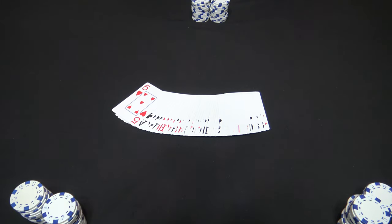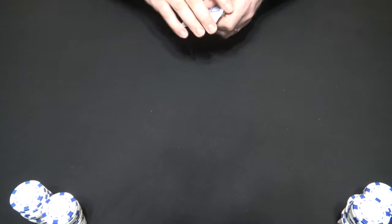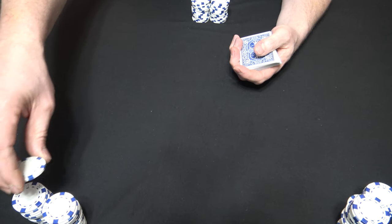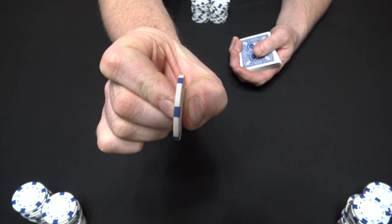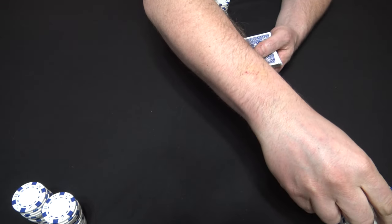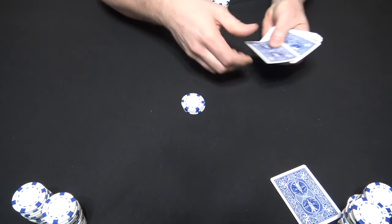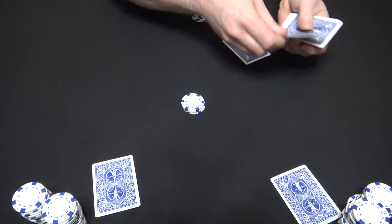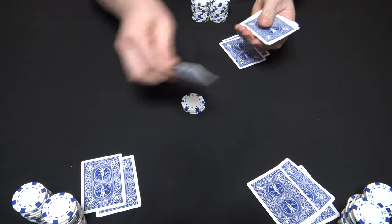Here's how you play and deal seven card screw your neighbor. Start with a shuffled deck and determine your ante. You can go with a smaller ante on this game because there's going to be a lot of betting the way I play it. Each chip is worth a quarter and the ante is going to be a quarter. Once your ante is good, you're going to deal all players seven down cards and they can pick them up, look at them, rearrange them, do whatever they want with them.